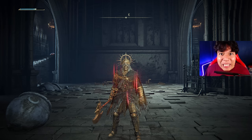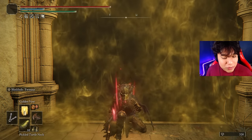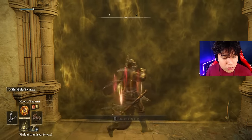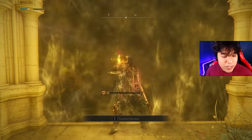Now that we have completed and optimized our build, what do you say if we destroy the game with this weapon? To buff your character with this build, you have to use Golden Vow first, then a Pickled Turtle Neck which is completely optional, now use your Flask of Wondrous Physick, and now cast Howl of Shabriri — and with that you are ready to go.